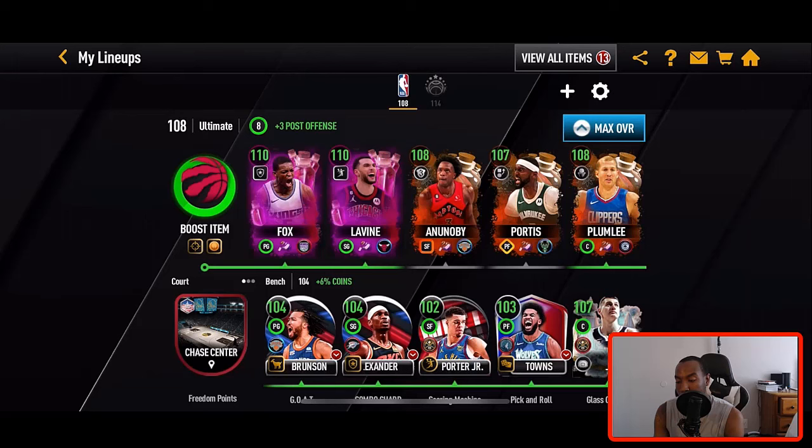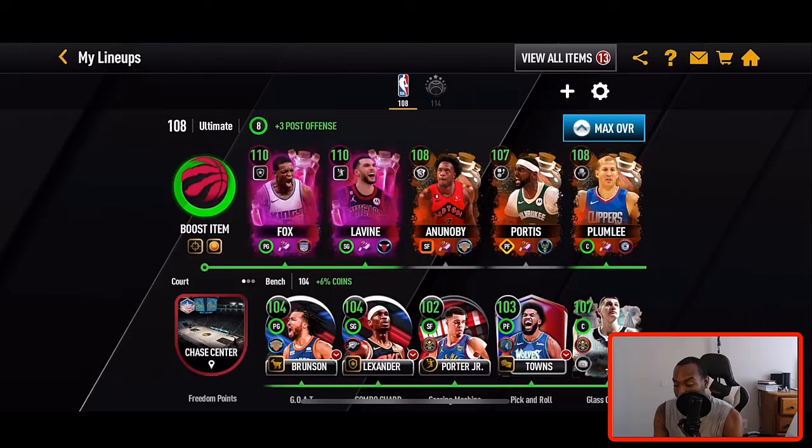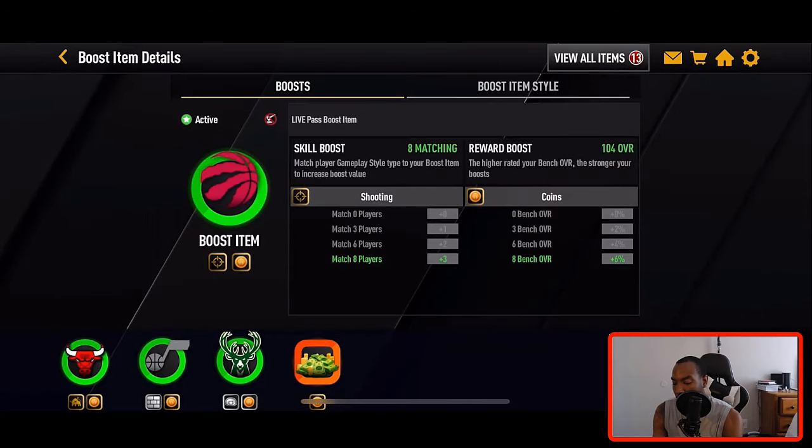Let me show you my team real quick — we're up to a 108 overall. De'Aaron Fox and Zach LaVine are both boosted up to 110. My bench isn't looking great, but I'm keeping those players because they give team-wide boosts — you can see the square icon next to the boost. That's why they're boosting my players up plus three overall. We're also using a boost item giving plus three shooting to the entire team.